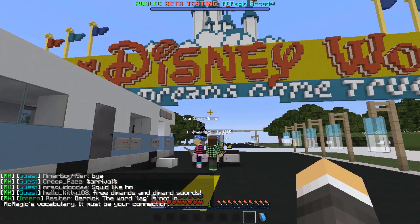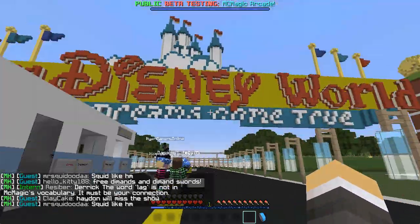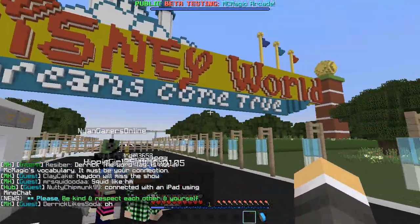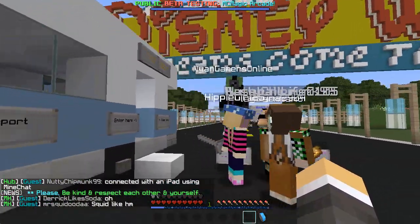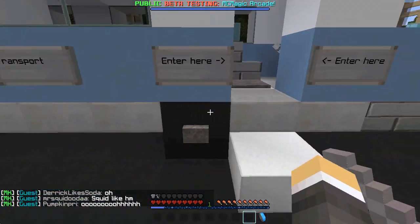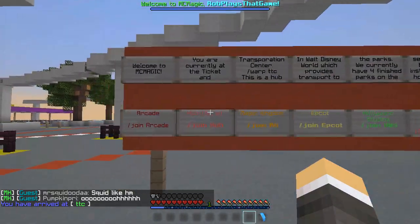But now how do you get around? How do you experience the rides? How do you have fun? The staff over at MC Magic have made it really simple. This is the area you'll start in the first time you connect to the server — it's also /spawn if you want to get back here. There's a Transportation and Ticket Center bus, and simply walking on that pad warps you to the TTC.